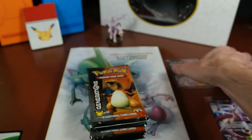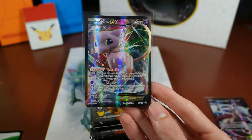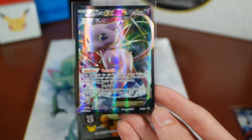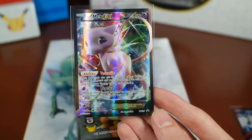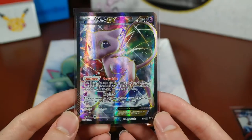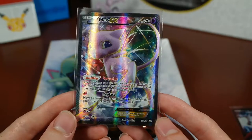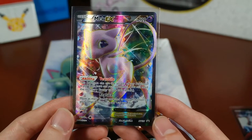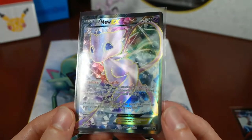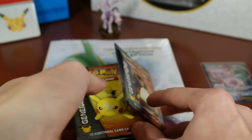The one I'm super excited about is this Mew card. This is beautiful. I want to get better lighting on this to show the colors — let me get it into focus. The coloring and texture on this just looks phenomenal. It is XY126. This is a reprint from the Dragons Exalted set, and it's very playable — becomes playable in the new format. This card is awesome. And then we have our 10 packs.